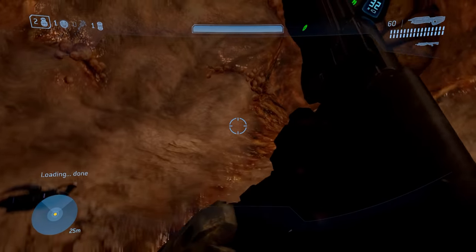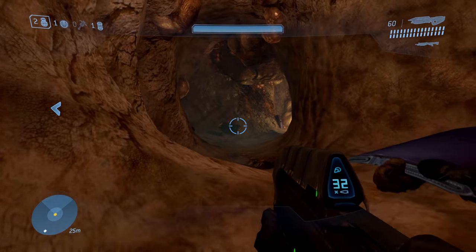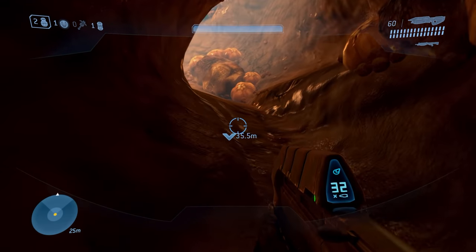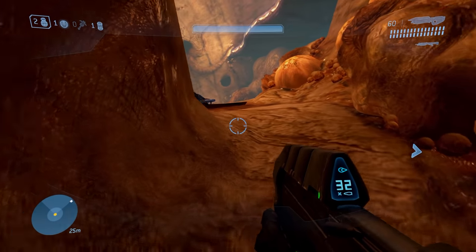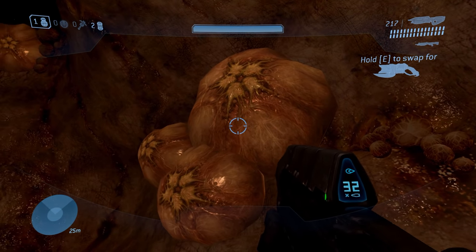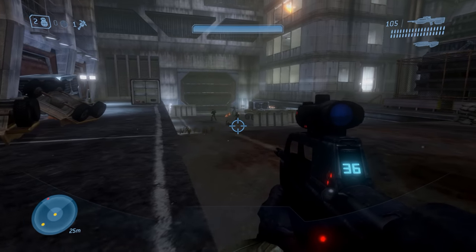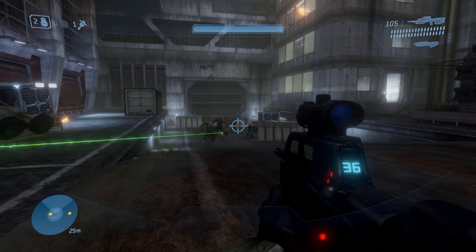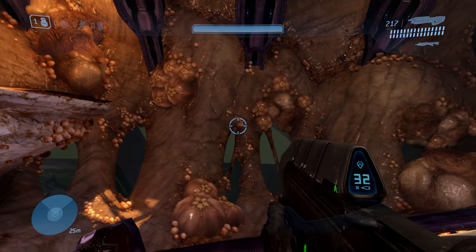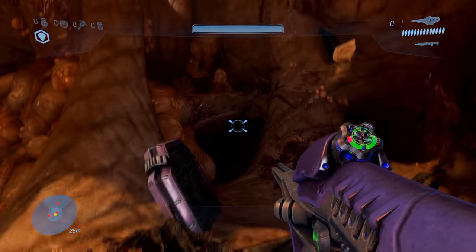Given it's obvious the flood are going to arrive at some point during Cortana, the same level of buildup isn't necessary, but it's a real shame there isn't at least a little more subtlety in the way Bungie handles these opening moments. The shooting begins straight away, and even during these early stages, one of Cortana's most glaring flaws quickly becomes evident: the lack of variety in the colour palette used across both the flood and the environment itself. And it's a really nice progression from Floodgate, Halo 3's first mission featuring the flood.